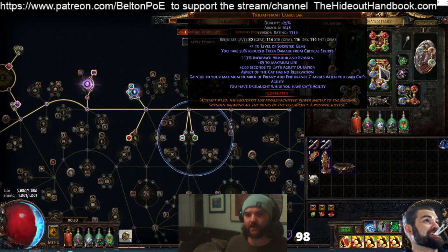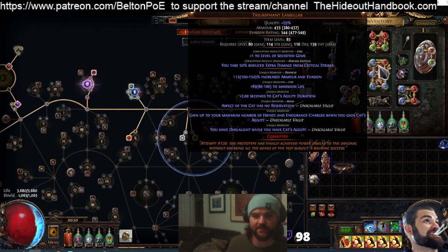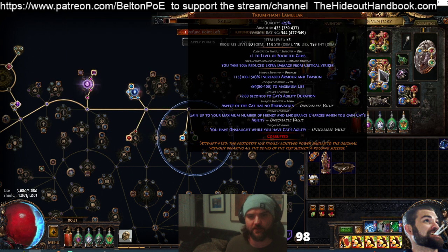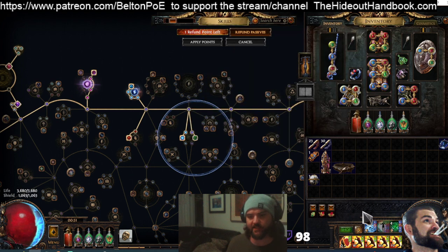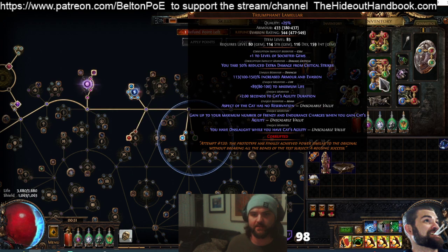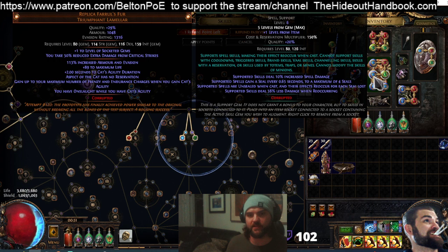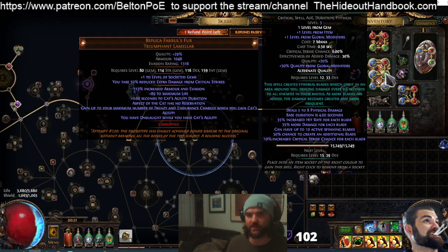For the Hands of the High Templar gloves, we've got plus 1 gems primarily for the Enlightened but also to boost the Auras, plus 1 Frenzy Charge obviously for Discharge, and Dual Curse. Since no offensive curses really work, having Temp Chains to slow enemies and Enfeeble to reduce their damage is the ideal defensive pairing. For the Replica Feral's Fur chest — used as our source for Endurance and Frenzy Charge generation — it gives Onslaught while you have Cat's Agility. We have this double corrupted for plus 1 gems and Reduced Extra Damage from Critical Strikes.